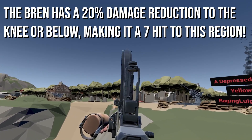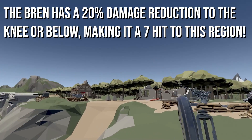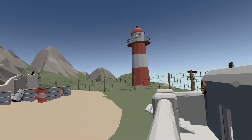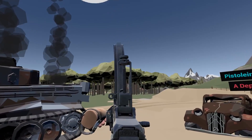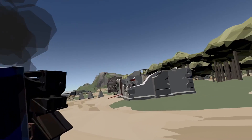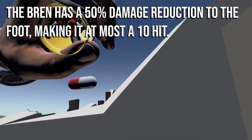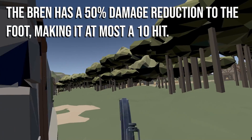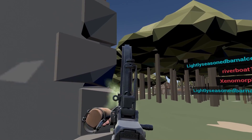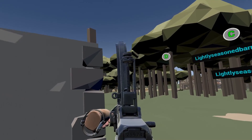The Bren has a damage reduction of 20% if a shot hits in the knee or below, making this weapon a 7-hit kill. Here's a change that I initially missed in my testing — and I'm really sorry for doing so — but it's important to know, and it affects all the weapons we've covered so far the same. If you hit somebody in the foot, a 50% damage reduction is applied, meaning that the Bren, like all the other LMGs, becomes a 10-hit kill, so avoid hitting the foot if possible.